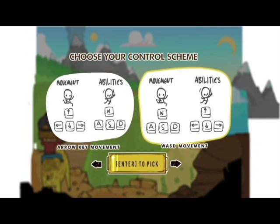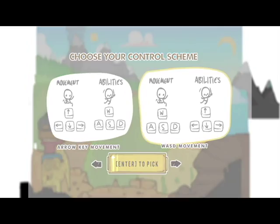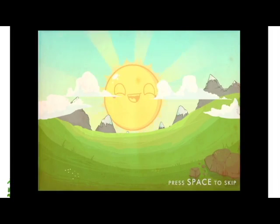Alright, so there's two movement options: arrow key movement or WASD. I think WASD would probably be a little bit easier. Let's go with this one. Alright, look at that freaking happy sun.